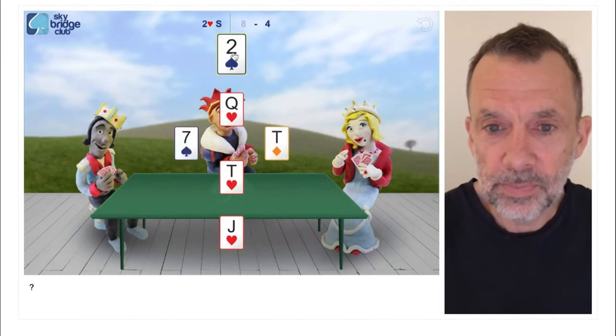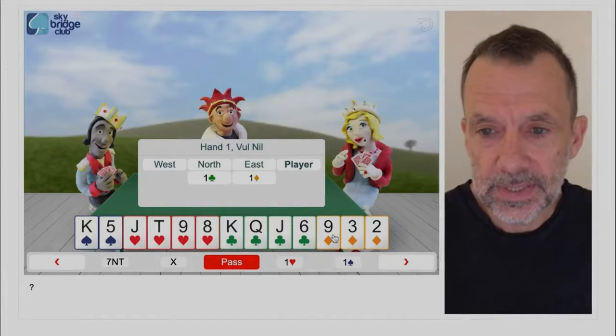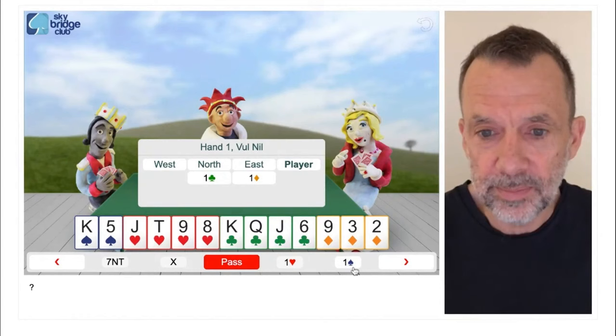Now we're going to play the same hand, except we're going to turn the king of diamonds into the king of spades, and the queen of diamonds into the queen of clubs.